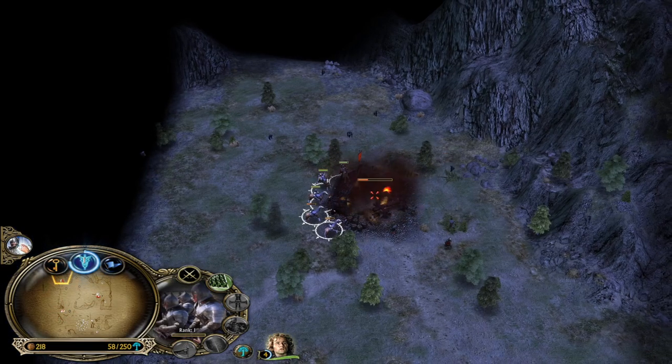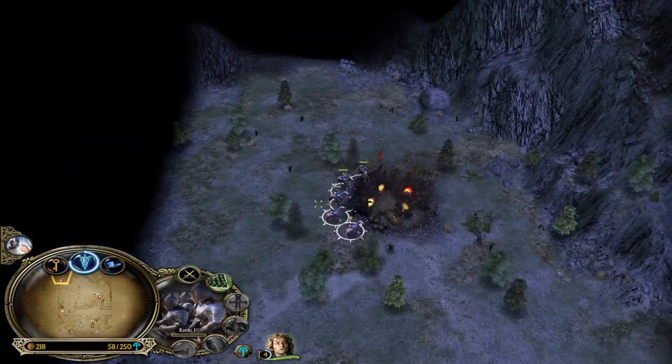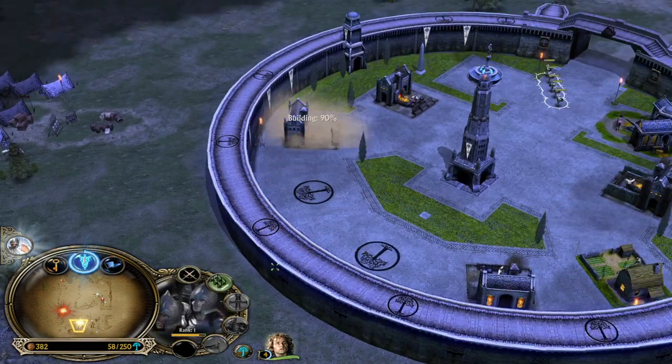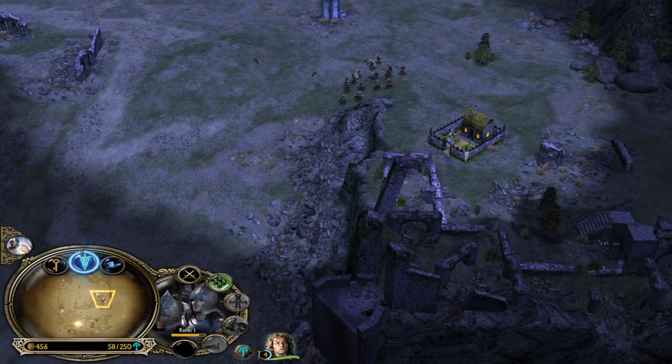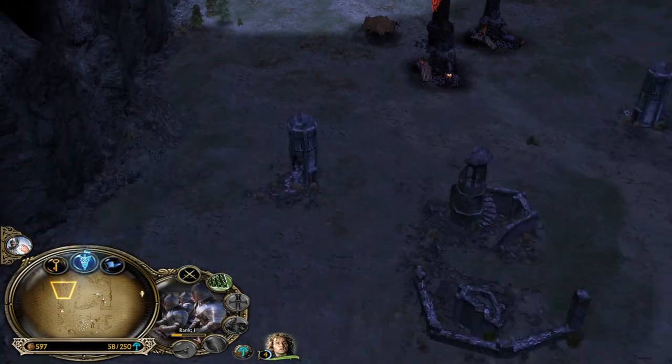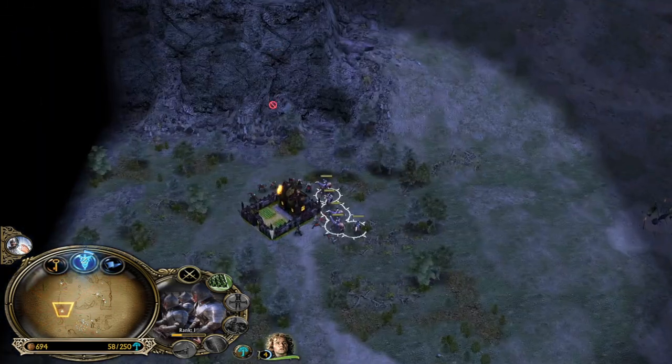I'm going to capture this Outpost so I can make sure Mordor is not able to do that. Until we have the money, I can keep the Hobbit at the Outpost, just to make sure Mordor isn't sneaking in and capturing it — because with the Haradrims on top of the Outpost, it's very hard for us to take it down early on.